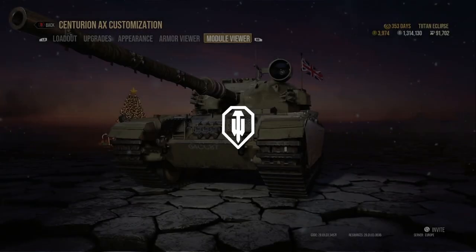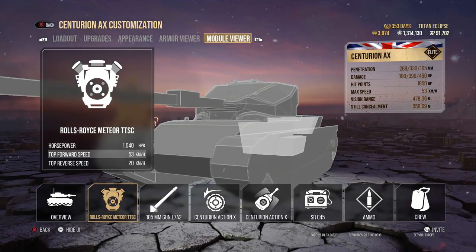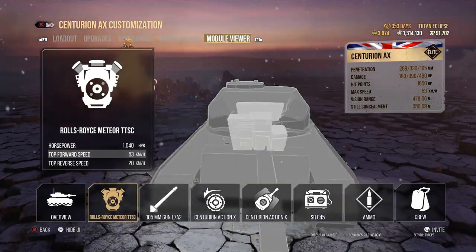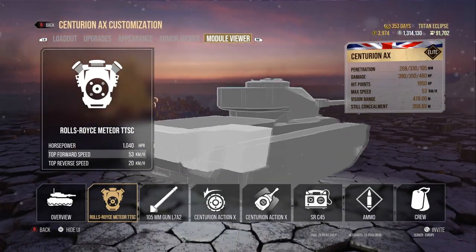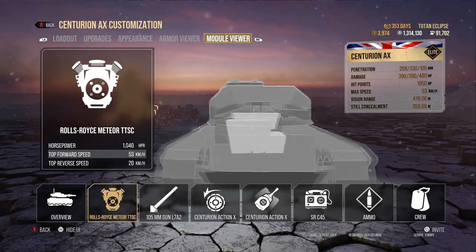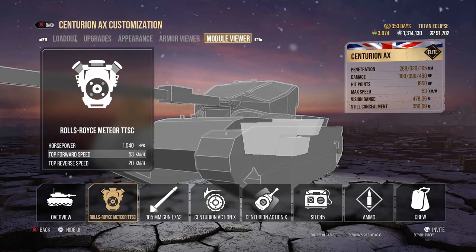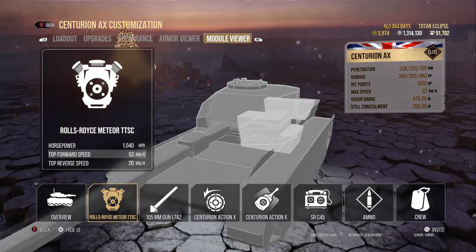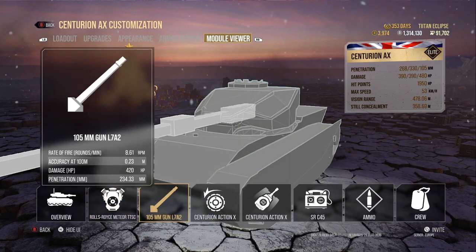Onto the actual stats of the tank: it has a 1,040 horsepower engine, 53km/h forward speed — really mobile — and 20km/h in reverse. It's a very all-rounder tank. Could be faster potentially, but it's reliable and you're going to be able to shift around the battlefield as and when you feel like it.